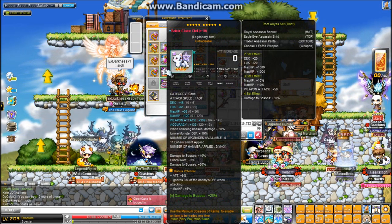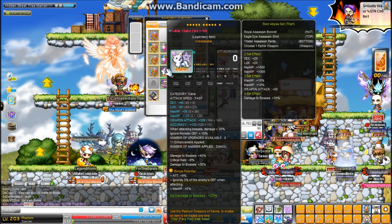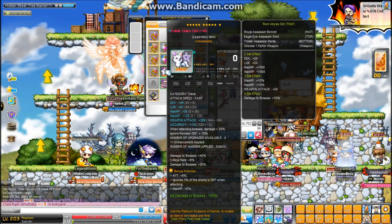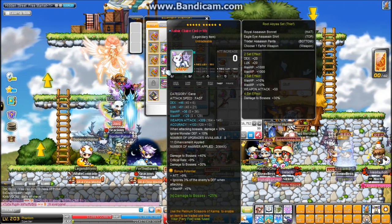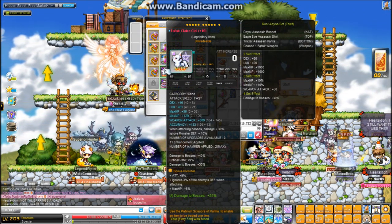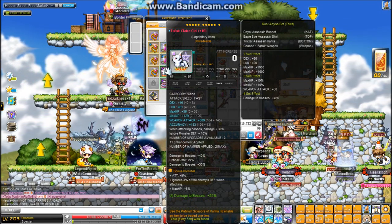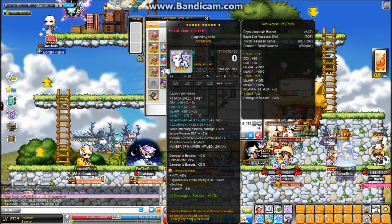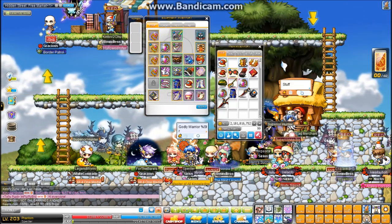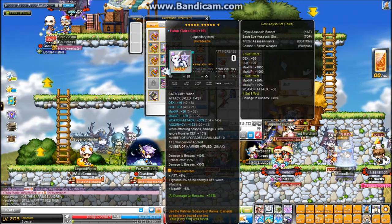Here's my cane. Overall I'm pretty happy with it — 309 attack. I cubed 70% boss and 9% critical rate, which is pretty good cubing compared to how well I usually cube. Seems like I can only get good potential when I'm cubing weapons — cubing armor I can never get stacked luck lines or anything. 70% boss is nice and 9% crit helps on a Phantom too because you want to hit 100% critical rate. 9% attack, which I'm not too happy about, but whatever.